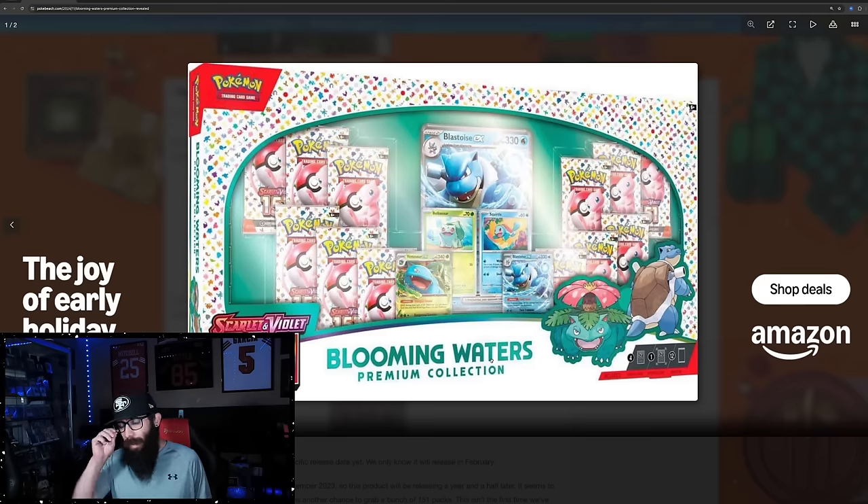So if you're doing promos in your master set, you're going to need to pick this up. What's exciting about this box is packs are expensive and hard to come by right now for 151. This kind of reminds me of the Sea and Sky boxes from Sam's Club — that was Crown Zenith — with Blastoise and Venusaur being featured.